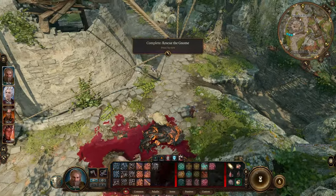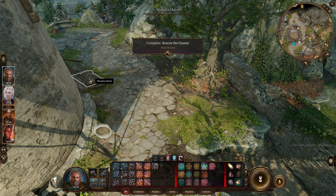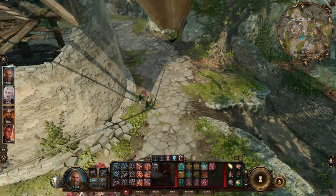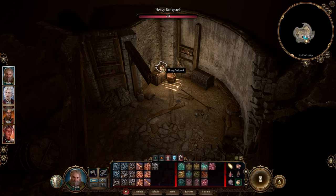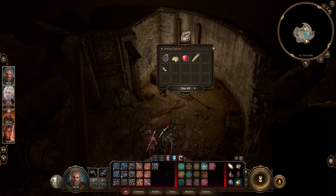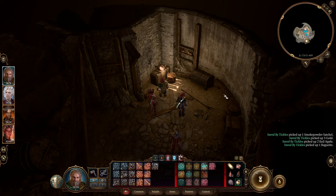From here, to find his pack, go inside this wooden hatch. Here you go — they have your backpack, and there's some other stuff in here too.